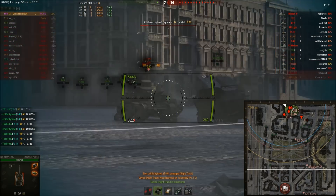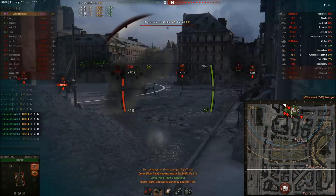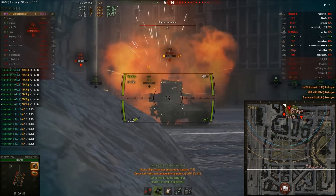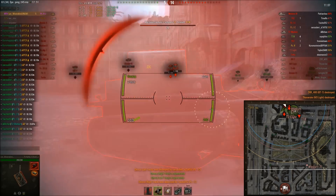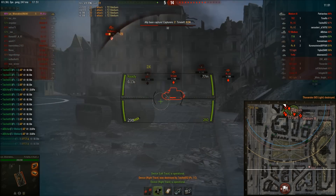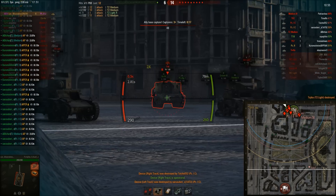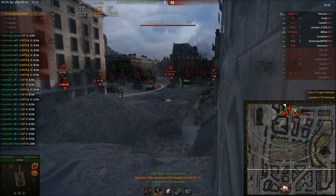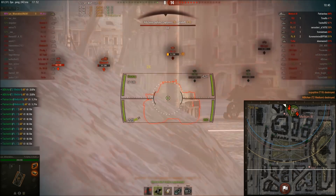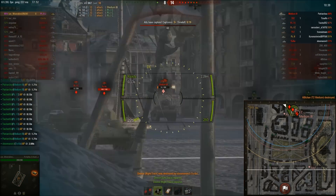They're shooting premium APCR rounds and they're literally not killing him. He still hasn't taken any damage yet — no penetrating hits at the moment. He doesn't pen that one guy but gets the kill anyway. He spots the more dangerous target and kills him. Artillery tries to hit him on a still target but somehow misses — I don't know how that's possible.